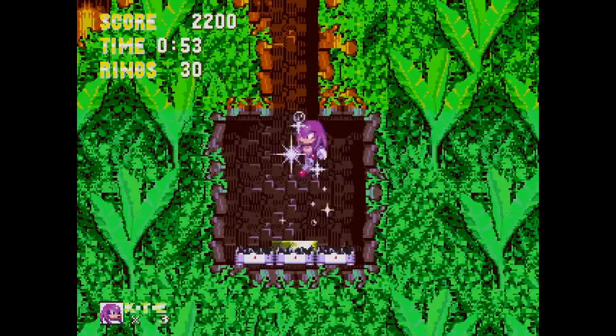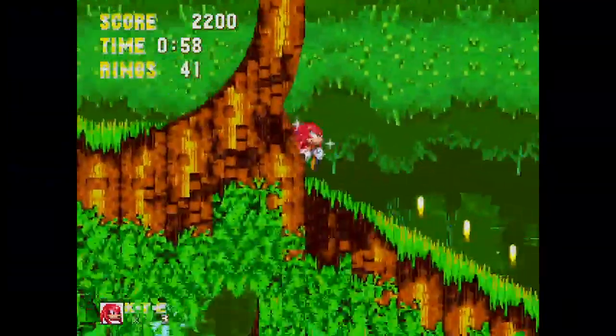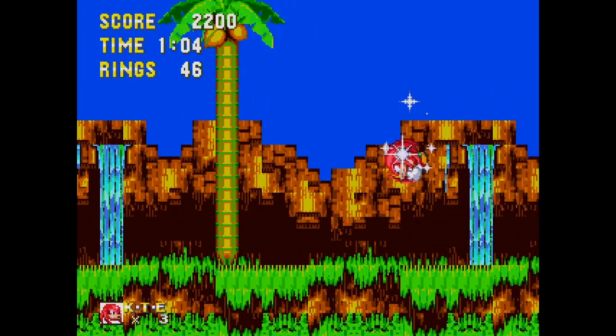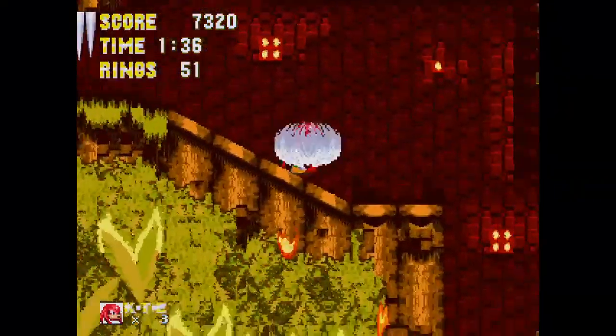Knuckles has been tricked by Dr. Robotnik, who convinced him that Sonic was coming to steal the Master Emerald — which he guards, and which keeps Angel Island afloat. This is Knuckles' first appearance and it's a great classic cutscene to introduce him.